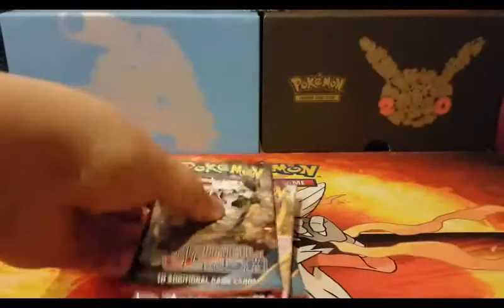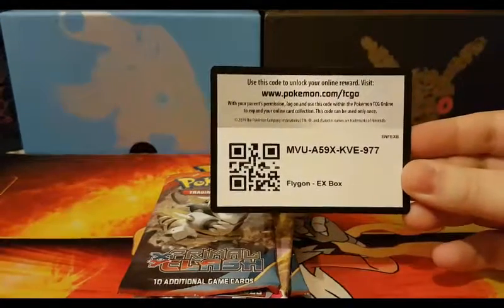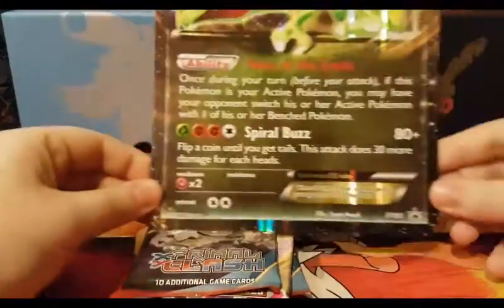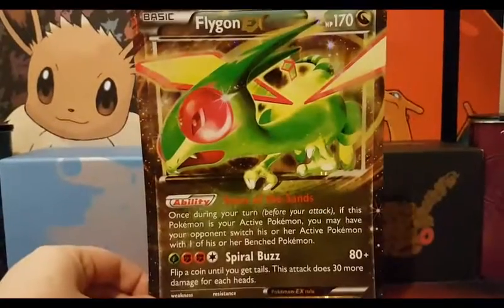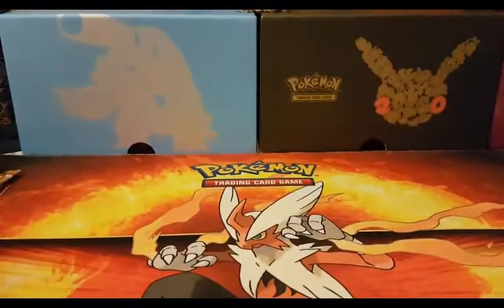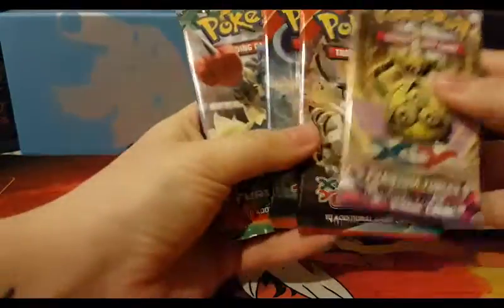Here are the packs. Here's the code if anybody would like that one for the Flygon box. And as you all know, you do get the Jumbo EX in these things — which are pretty cool just to keep around, though storing them is a bit difficult. So in this box we got two Primal Clash, a Phantom Forces and a Furious Fists. We'll do Primal Clash first.